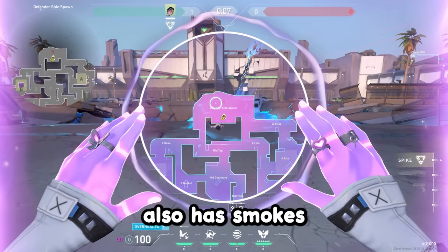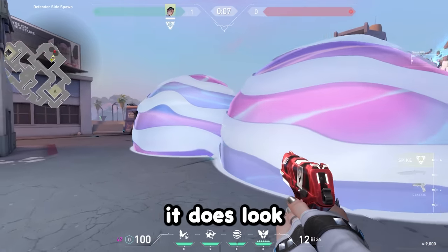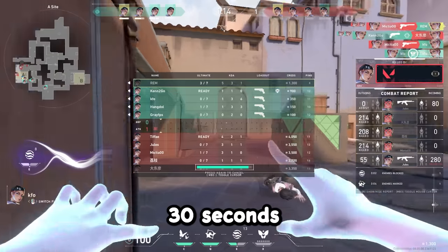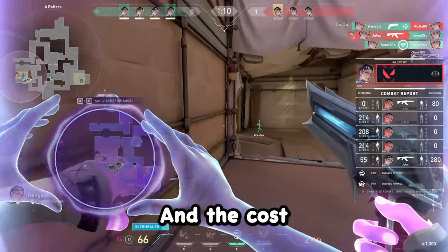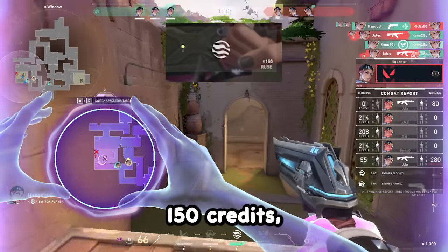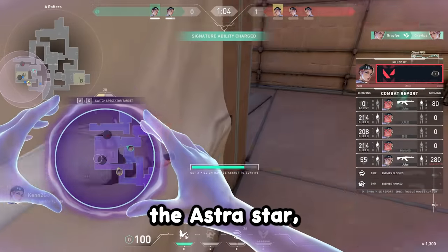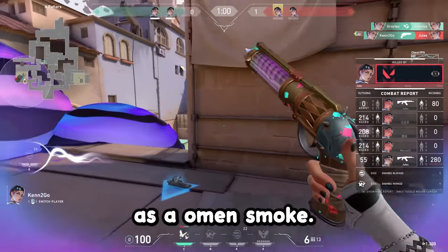Clove also has smokes that work very similarly to Omen's smokes, and when you're placing them it looks a little bit like Brimstone's iPad. Clove's smokes regenerate after only 30 seconds, compared to Omen's 40 seconds. The cost of your second smoke is 150 credits — 50 credits cheaper than Astra's star, 50 credits more than a Brimstone smoke, and the same cost as an Omen smoke.